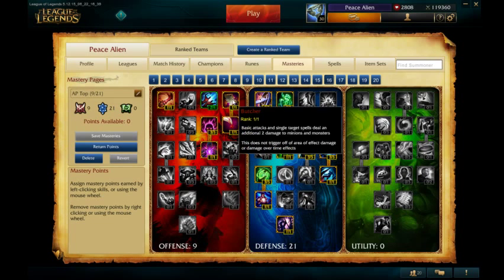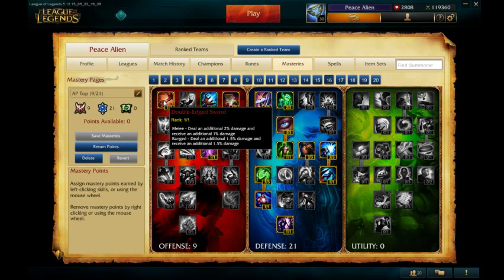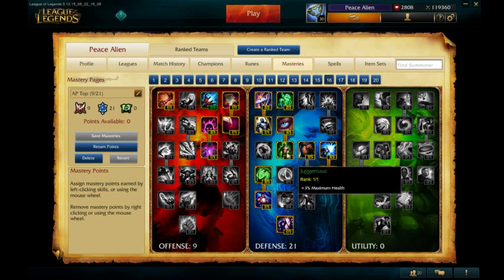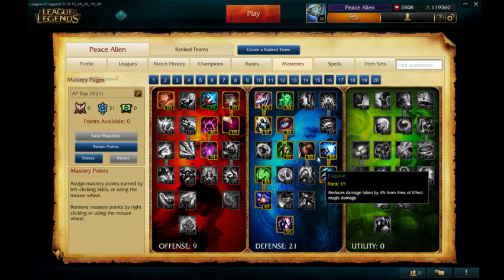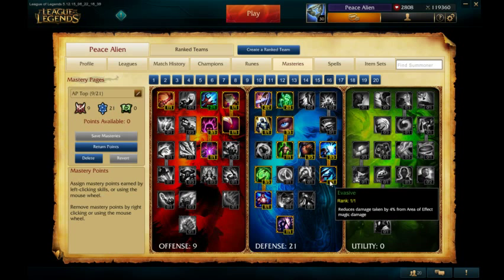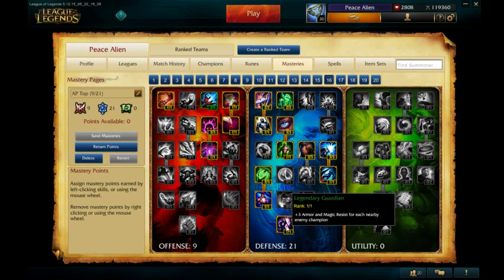Feast and Butcher are nice in lane. Sorcery and Double-Edged Sword are all right. If you want, you can switch Double-Edged Sword for another point in Sorcery — that's fine. As always, the defense tree, you kind of go what you like or what's good for the situation. I just go this because it's my generally preferred page — I really like Evasive.